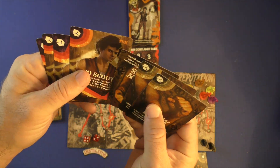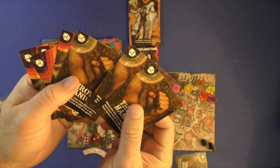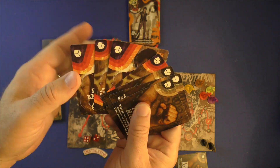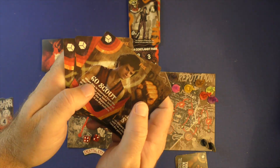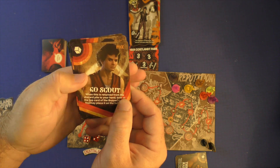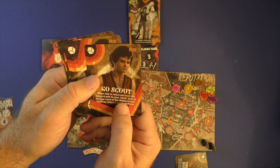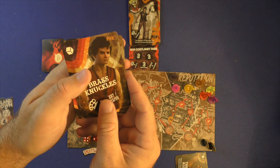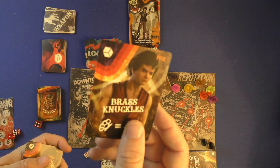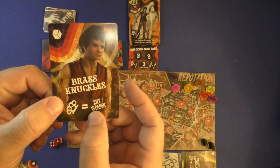On my turn, I would have seven cards in my hand if I am Fox, and I can play as many cards as I want. Each card gives you a number of dice, usually between one or two. The cards also have powers on them, so I can use them for the dice value or the power. For example, when a card is returned from the discard pile to your hand, you look at the top card of the bopper deck and may place it on the bottom. If I have brass knuckles, it can be any weapon.